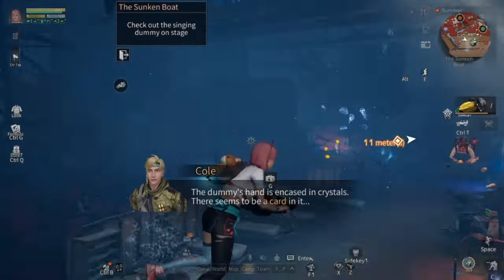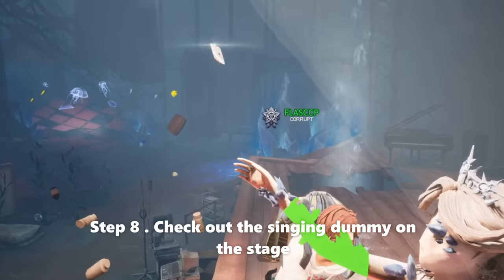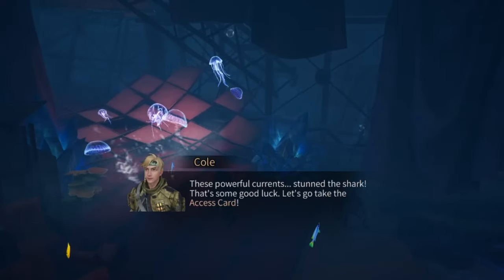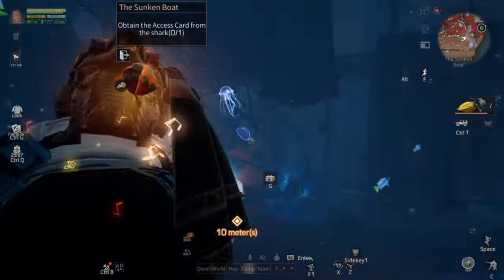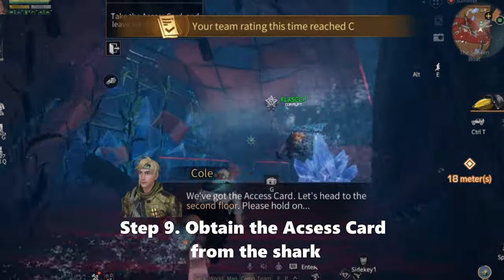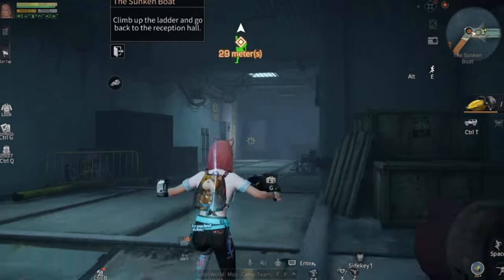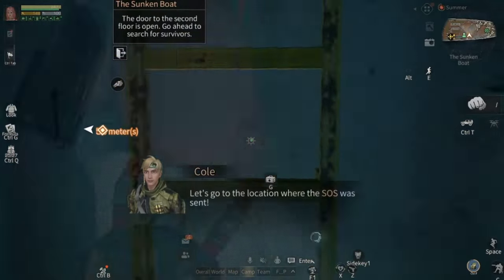Now let's move to check the singing dummy on the stage. We need to get the access card that has been swallowed by the shark. Let's obtain the access card and go through the corridor. Climb up and go back to the reception hall — we need to use the access card to open the gate.